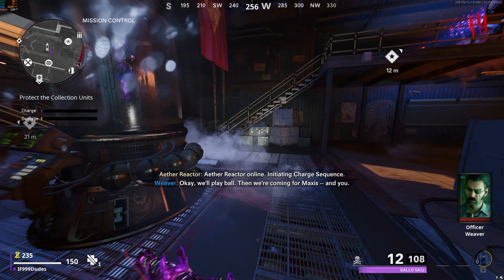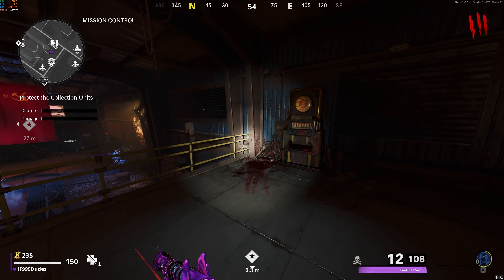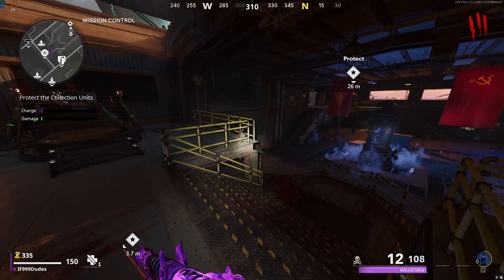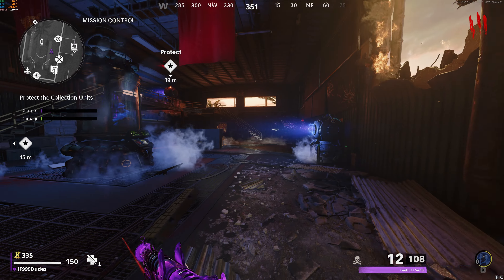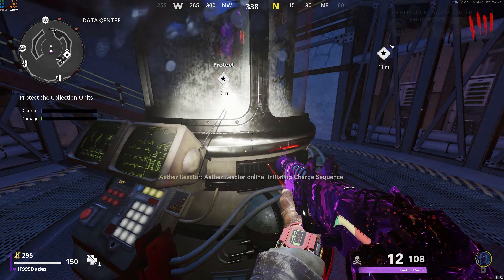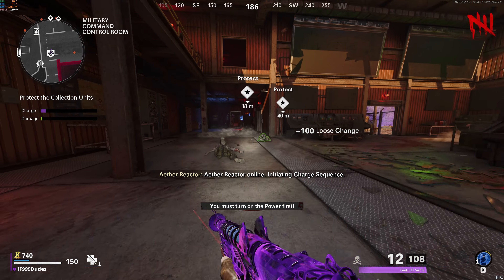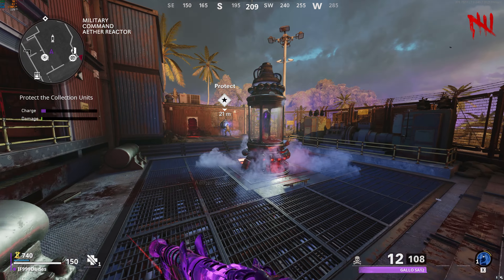There are three different ether reactors you need to turn on and fill with zombie souls while protecting them. Each one can only be done one at a time, so if you're in co-op, one has to be finished before someone else can activate another. There's one in mission control, another in military command, and the final one is in the data center. There is a progress bar you can see to know when each one is done.